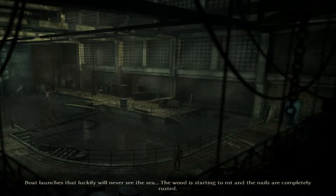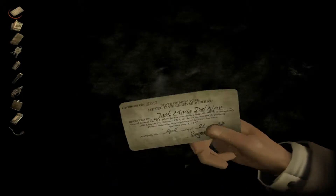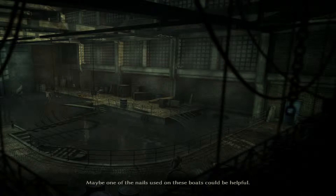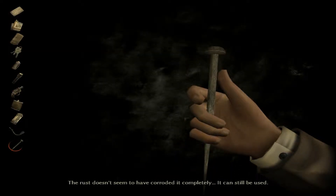Boat launches that luckily will never see the sea. The wood is starting to rot and the nails are completely rusted. The problem with this game is that it's difficult to distinguish what's in the background and what's around the character, because you can't actually zoom in. This is why it needs some sort of points of interest. Maybe one of the nails used on these boats could be helpful. The rust doesn't seem to have corroded it completely — it can still be used.